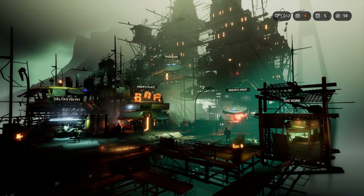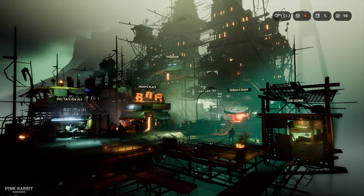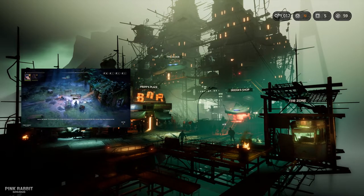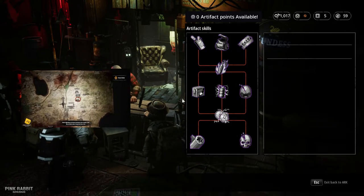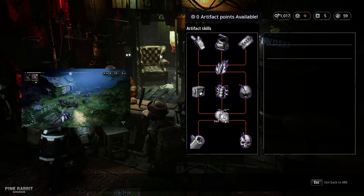Hey, what's going on guys, Fitz here and welcome back to another video of Mutant Year Zero Road to Eden. Today we'll cover all the artifact skills and my suggestion on what to unlock first. I made a video about artifacts and where to collect them previously, so if you haven't watched it yet, do yourself a favor and watch it after this.